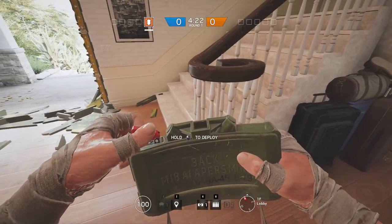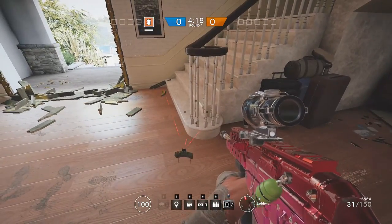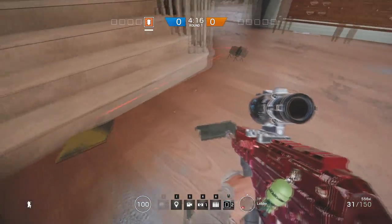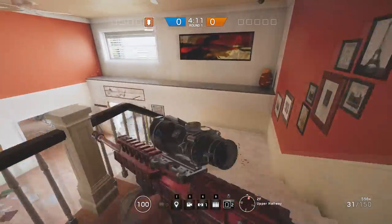Another good place to put the claymore is at the bottom of the stairs. This is a bit hard to master, but the closer you can get the claymore to the first step of the staircase, the harder it is to see for the person coming down.